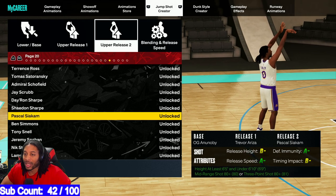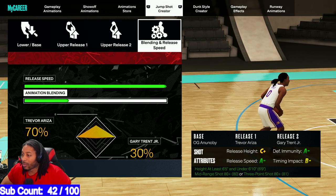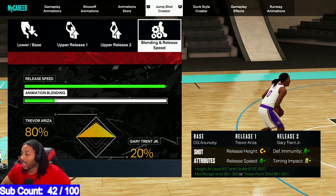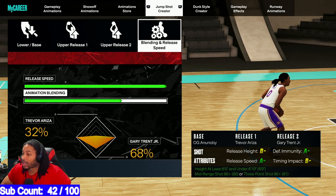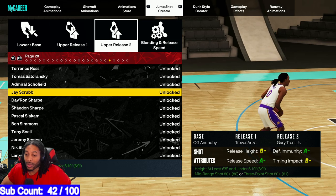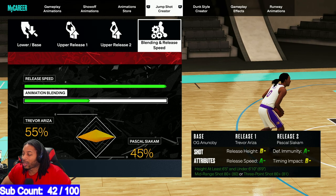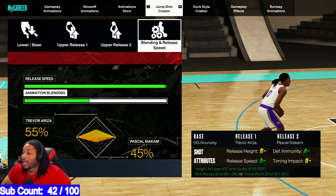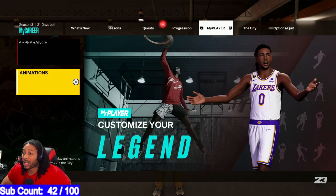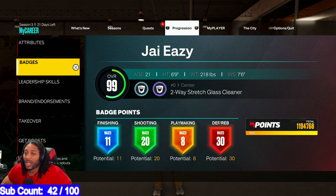I want to show y'all another option I was using. If you can't get it, you can use Gary Trent Jr. as an alternative — it's also a good one. It doesn't go down to 79, but you can move Gary Trent Jr. literally anywhere and all the stats will stay and it'll look good above his head. But for me, I've been using Pascal Siakam — it's a little bit smoother. If you put it at 55/45, I feel like it makes the jump shot a little bit faster. But as I said, the timing on this jump shot is early — make sure y'all put that on early timing.